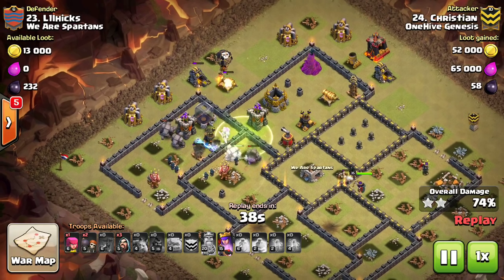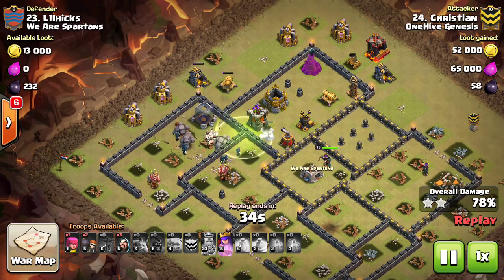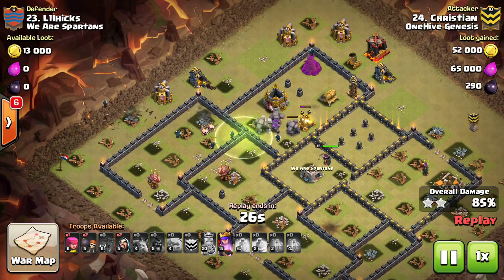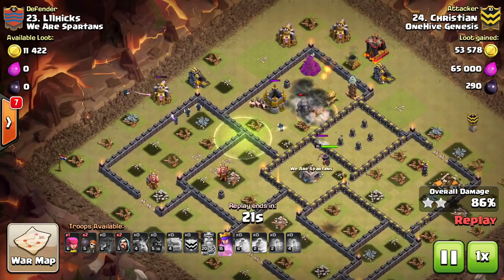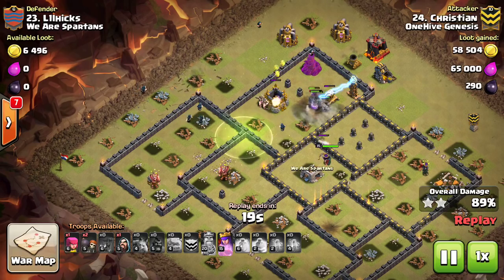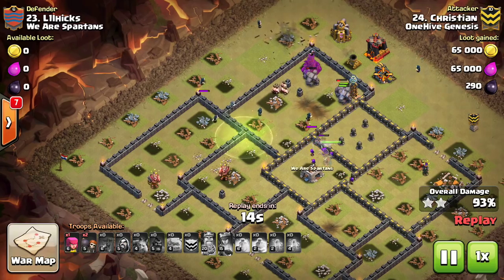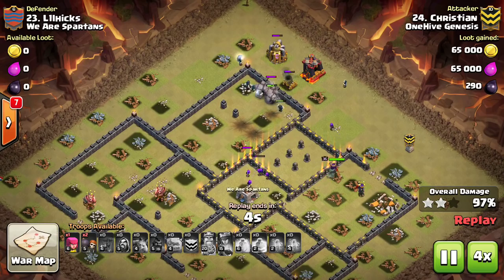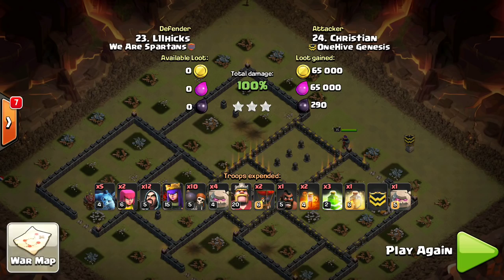He still has four full-size golems up that haven't even busted into golemites yet - against bases without max cannons or max splash damage those golems are not going to break. As long as you keep them out in front of your wizards you can get the three-star against bases that don't have point defense in the middle. Great job to Christian getting the three-star. We'll keep moving and look at a few more.